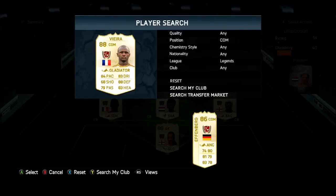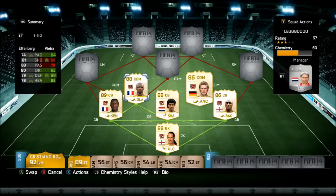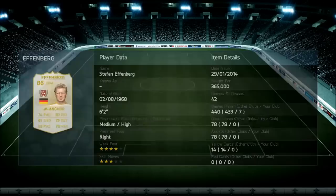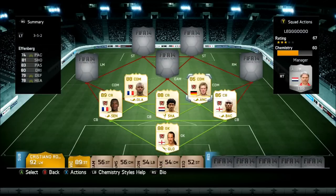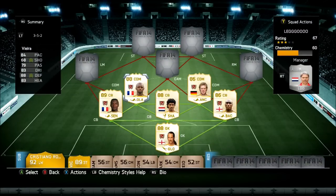The two CDMs are Vieira and Effenberg. Vieira was absolutely class, while Effenberg wasn't as good as people said — but for an 86-rated player at only 360k, he did the job. He never scored, but Vieira got one goal and one assist, including a really nice long shot. The unfortunate point is Vieira costs around a million coins, and for a CDM that's quite expensive. He's not the greatest CDM on the game — you have Team of the Season Thiago or Team of the Year Yaya Toure, for example. For the price, he didn't perform as well as I thought; he was good, but not incredible like Yaya Toure.